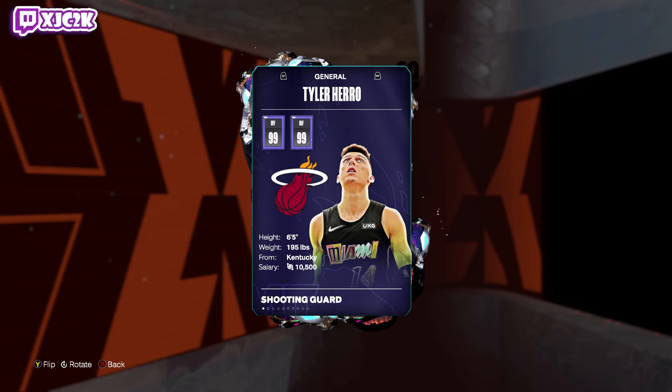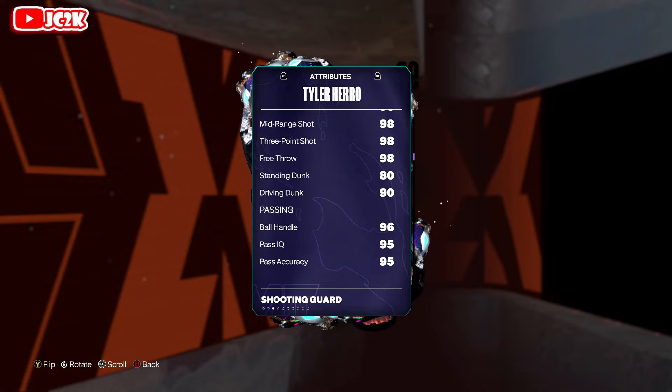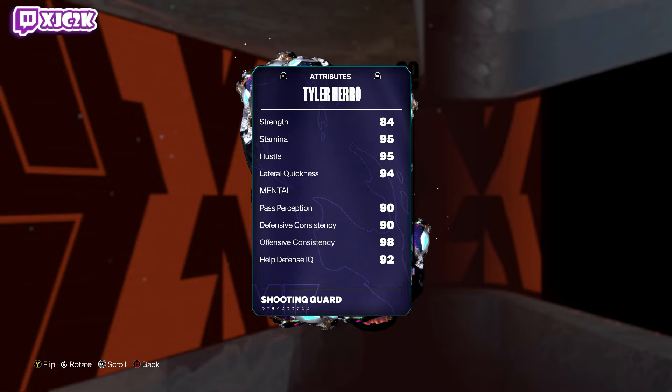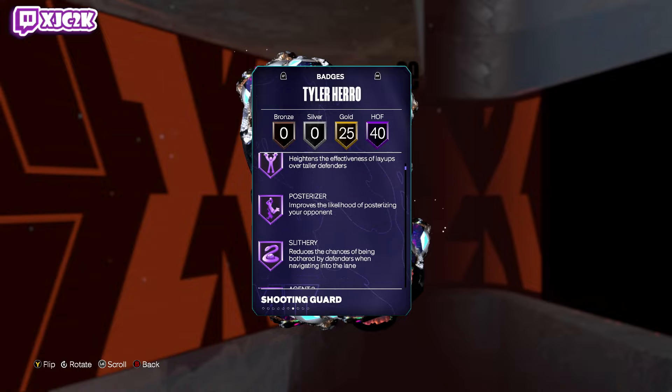Tyler Hero is six-foot-five but only has a six-three wingspan at the point guard position, which is pretty small. He's listed as shooting guard but can play point guard — that's really what he's there for. He comes with a 97 driving layup, 98 mid-range, 98 three-ball, 90 driving dunk, 96 ball handle. Defensively he's solid — his stats and badges are good: decent speed, good lateral quickness, decent strength, good stamina. 95 overall, good looking card.